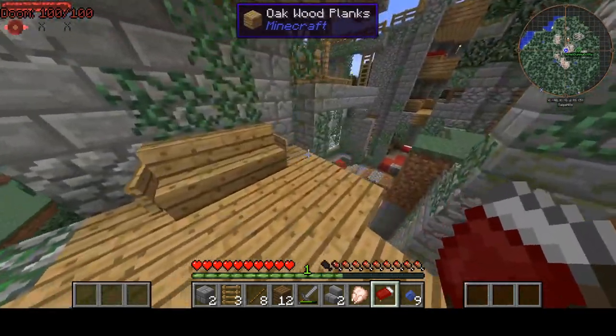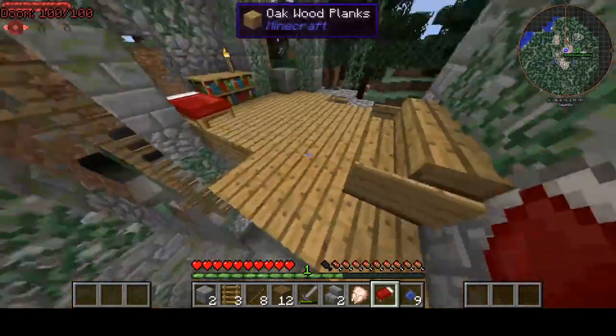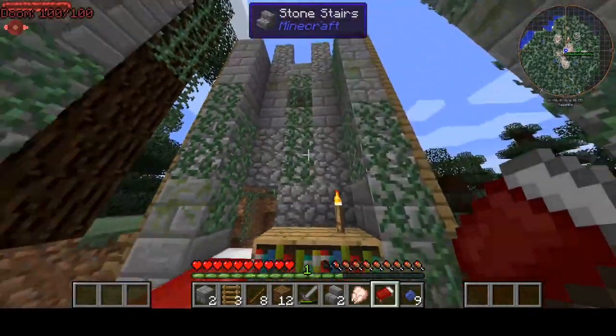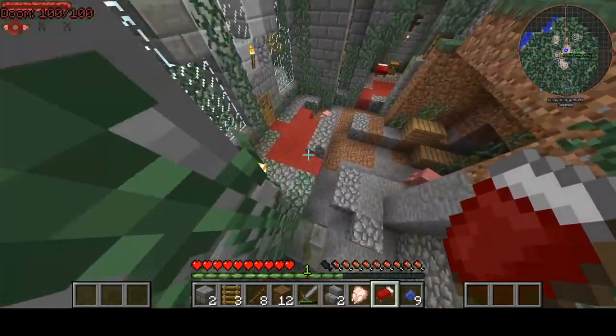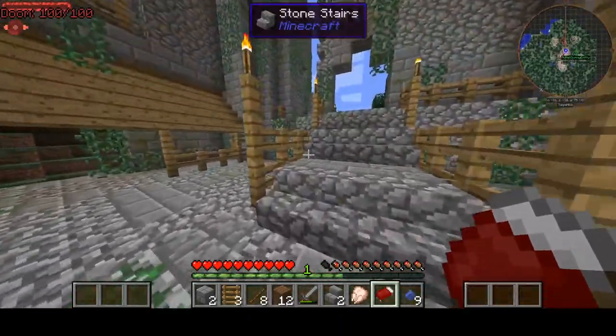Hello everybody and welcome back to Crazy Craft. In the last episode, we found this place, we went to some other places, and we did some other things. We're going to start moving into this base today and hopefully doing a bit of a fixer-up because it's quite missing pieces — it's missing a lot of stuff. I don't feel safe in this building yet, so we'll have to fix it for sure.